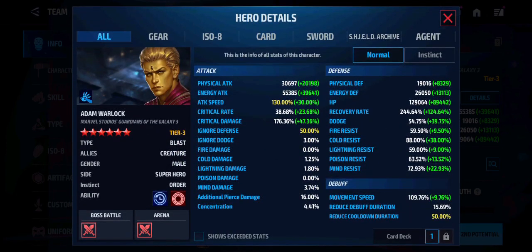So we'll get into the details page real quick. I have max attack speed, ignore defense, and skill cooldown, with about 55,000 energy attack and 129,000 HP — almost 130,000 HP.